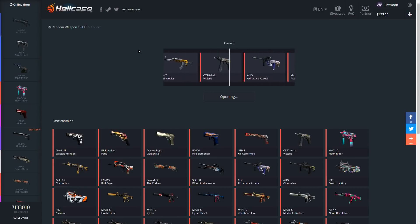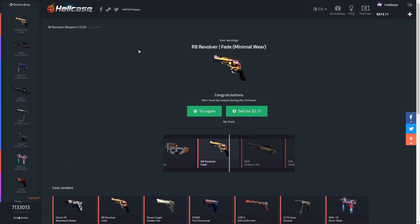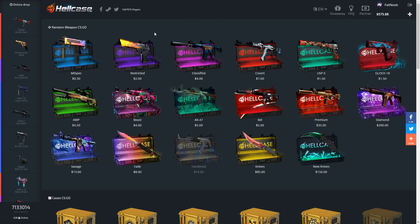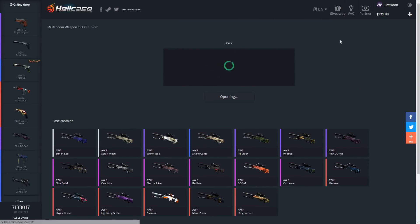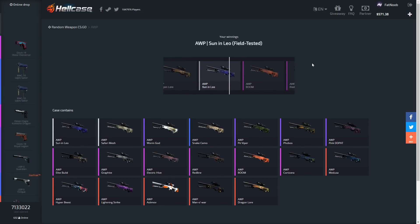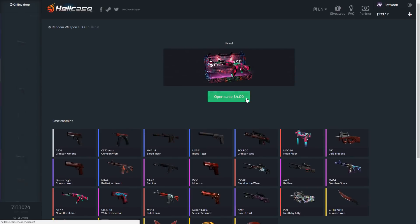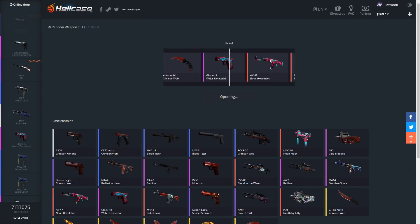Those three cases are honestly the worst for me — though twice I've gotten really lucky. We're just gonna sell this stuff. They added the Beast case recently, so let's do the OP case. The Beast case is like $4.50 and has some pretty good items — it's actually a pretty decent case. We opened it and got a Son of Leo, which is absolutely terrible — that's a $4 loss.